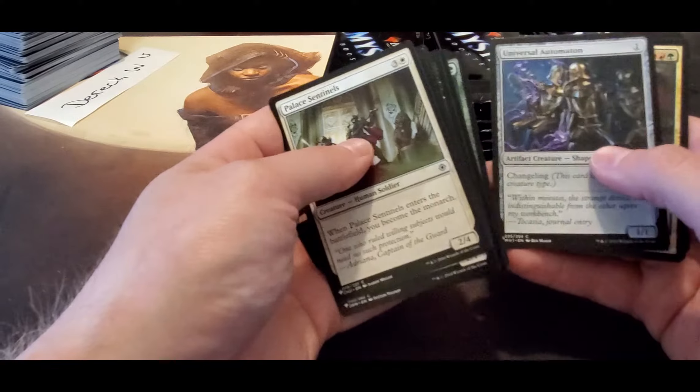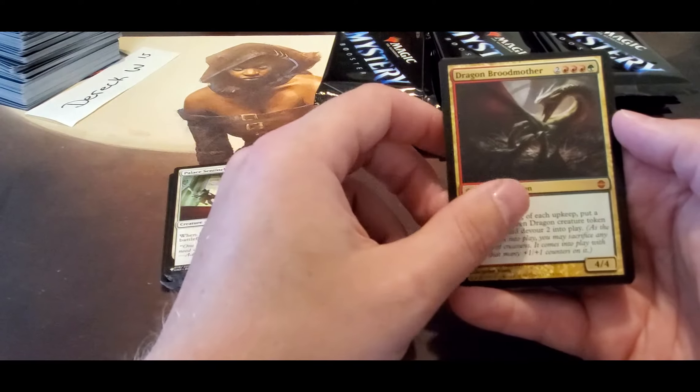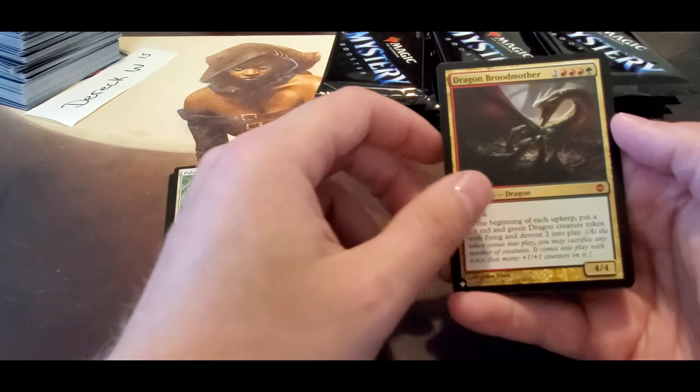Harmonize — wasn't bad. Dragon Broodmother, Mizzix's Mastery, Sarkhan the Mad. Sauron — this was like one of our other boxes, full of Planeswalkers and Savage Knuckle Blade, no kind of real value.